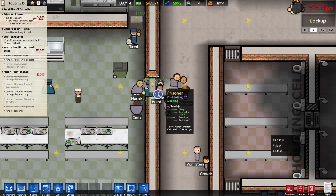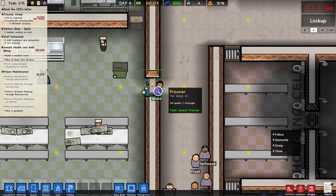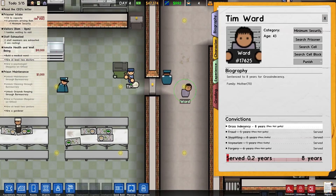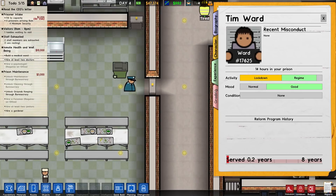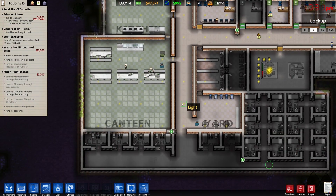Ooh, you got caught with something buddy. Gross indecency - recent misconduct: none. He got searched and they didn't find anything - odd. He must have dumped it in the bin before they could.